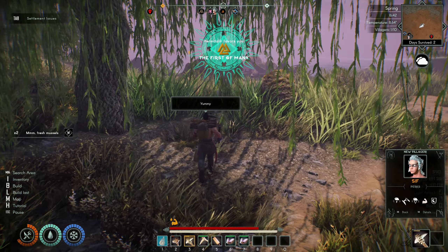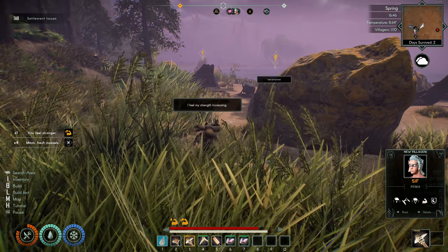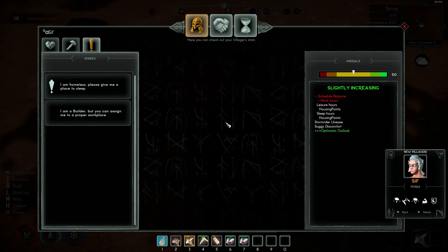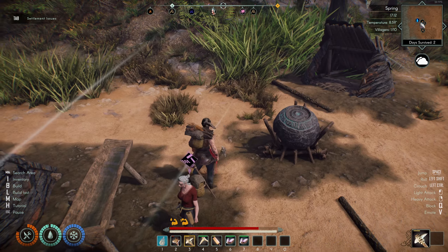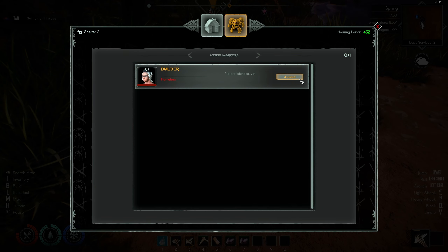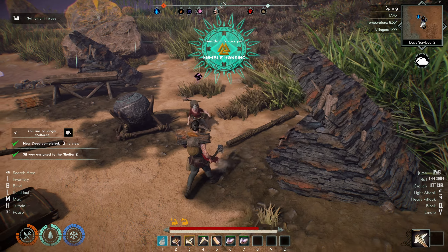A Sif has arrived and I wasn't even there. There you go — Sif immediately. Opened villager menu. Pleasure hours. Sleep hours. Slightly increasing optimistic outlook — nice. 'I am homeless. Please give me a place to sleep.' Manage house. Villagers that are homeless can be assigned to this household — it can house one villager. I assigned my one villager. She is no longer homeless.